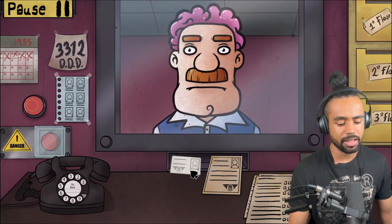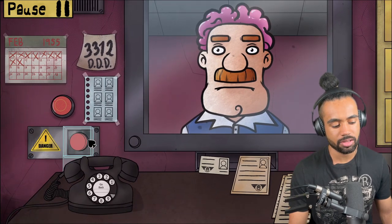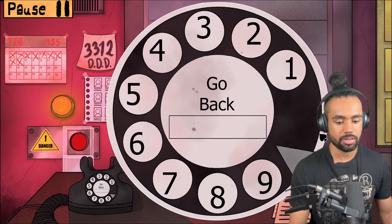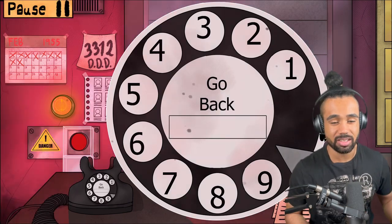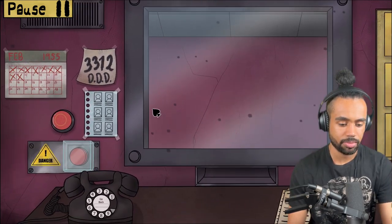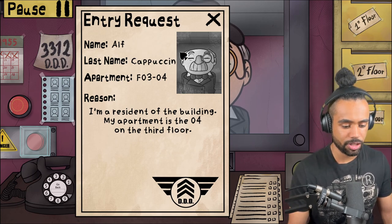I let you in before and you didn't have your brain coming out of your head, so I'm gonna call the police now and let's hopefully get this unpleasantness behind us. Thank you, cheers guys! So this was the guy I got done on last time - Alf Capuchin. Not again, not in my building!